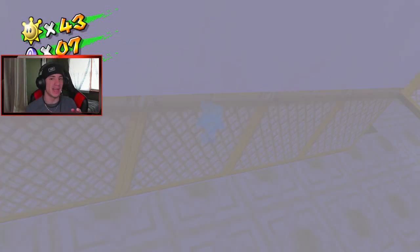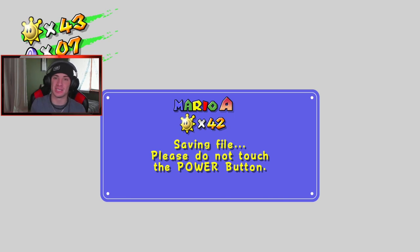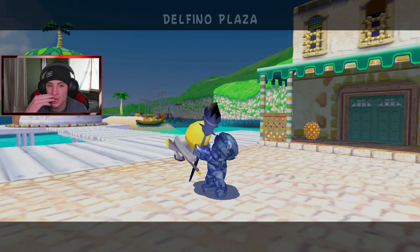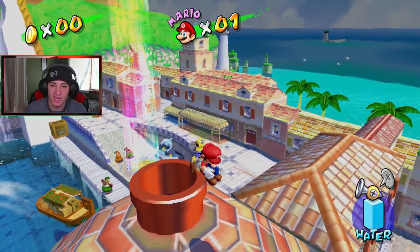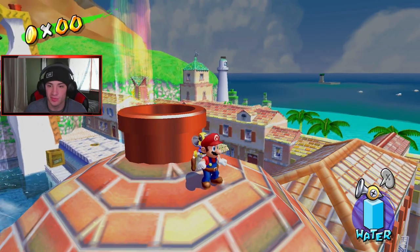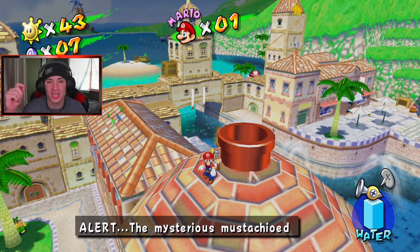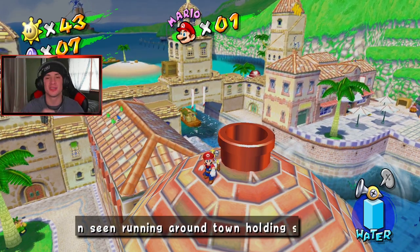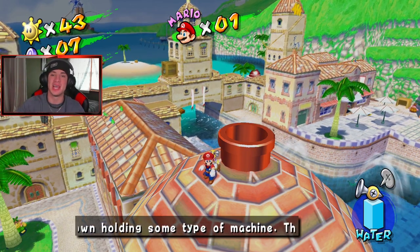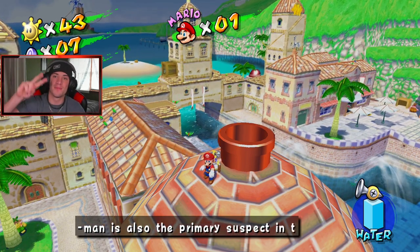I gotta do my rankings for you guys — you already know, after every new place I rank them all. So last place: Rico Harbor. Second to last: Peanut Park. Then it goes Bianco Hills, Gelato Beach, Noki Bay. I'm gonna put Sirena Beach up on the top spot, taking over Noki Bay. I feel like we had a good episode today — we had some fun and that place just rocks out. Guys, that is going to be it for today's video. If you did enjoy the content, don't forget to smash that like button. If you're new here, click that big red subscribe button so you know when my videos go live. Thank you guys so much for watching — I'll see you all in the next one. Peace out, everyone.